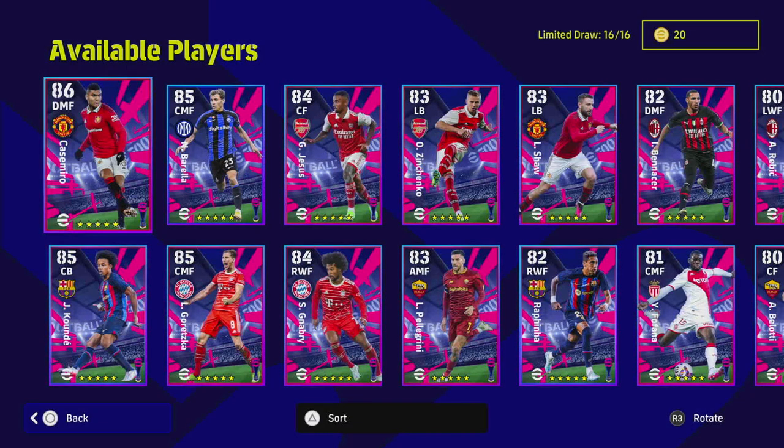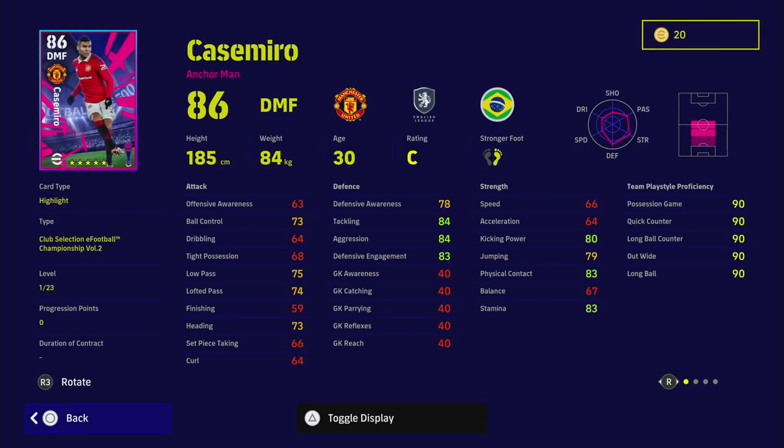Welcome back to another training guide episode. Today we are taking a look at the club selection eFootball Championship Volume 2 player pack selection, and we're going to be starting with Casemiro. A lot of people are asking me about a training guide for Casemiro — I would say this version is probably the best version they have released.